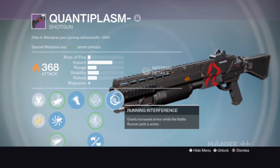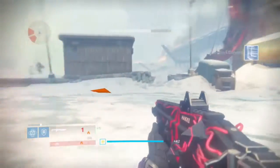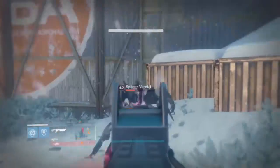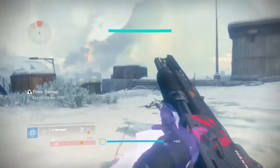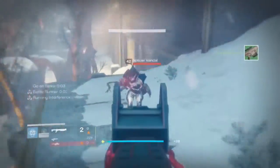And Running Interference — I'll show you that perk — it doubles the effects of Battle Runner, which is a great perk to have. It makes the gun glow as you can see right here. It doesn't stack, sadly. That perk's not too great for PvP; I've used it in PvP and it doesn't make too much of a difference. It doesn't have to be a one-shot to activate — you can just activate it by getting the final blow. You can use a different gun for the first damage, but the final blow has to be with the Quantiplasm for Battle Runner to activate.